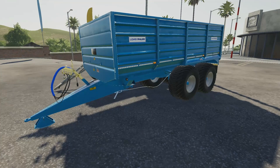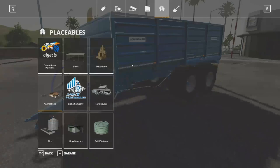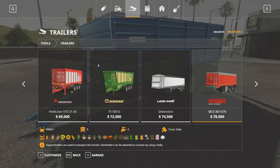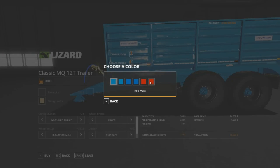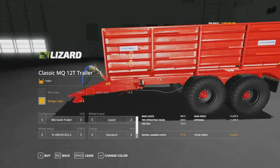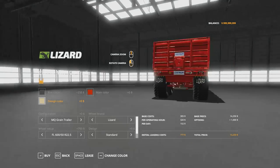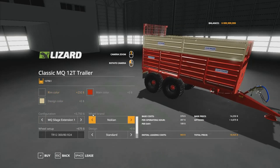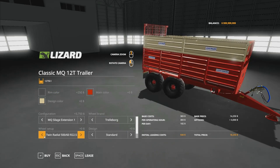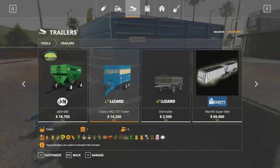Your next new mod for all platforms is the Lizard MQ-12T trailer, by 40 Mod. It's a trailer that holds 14,500 liters and a price of 14,250. To find this, go into store, tools, trailers. It has a lot of configurations: rim colors, main color, design colors, wheel setup, and registration can all be changed.